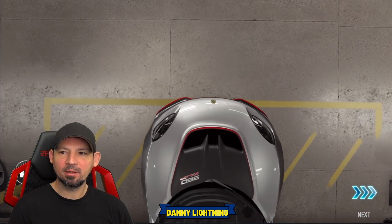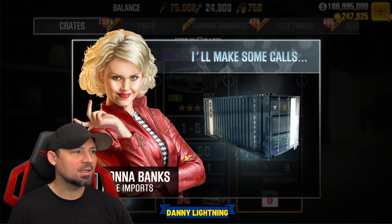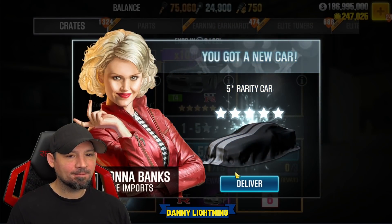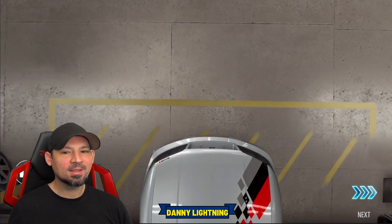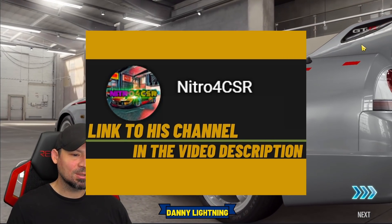We're gonna strip that car — it's gone. Let's go back in and pull those keys right away as soon as it loads in. Alright, that time we got a five-star car — let's see what it is. We got one, guys! Also, thank you to Nitro for CSR for letting me use your account. This account has plenty of keys so I can demonstrate and make videos like this.